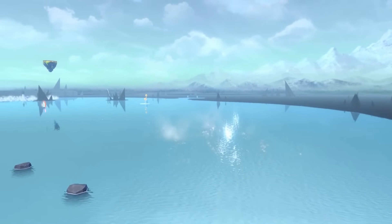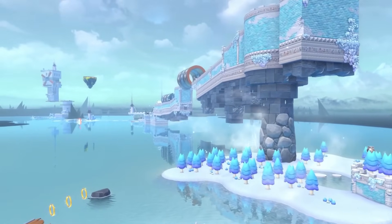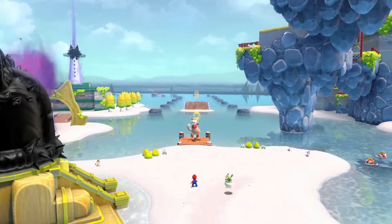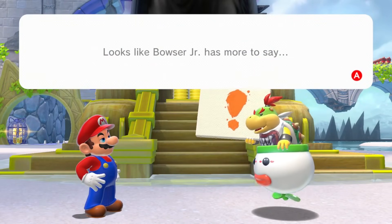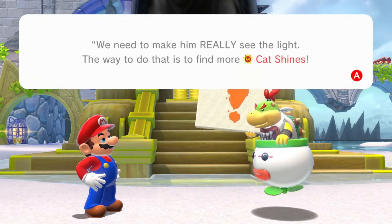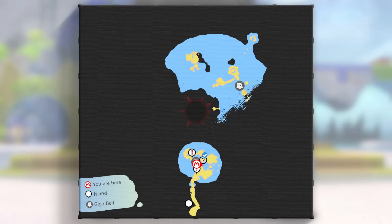We've unlocked all of this area now — it's coming out of the ocean. I thought it was just a giant empty lake. I haven't played this game in like six months, so I've forgotten a lot of it. We've unlocked Plessy! What happens when we jump on Plessy's back whilst we're giant? That's going to be an interesting experiment.